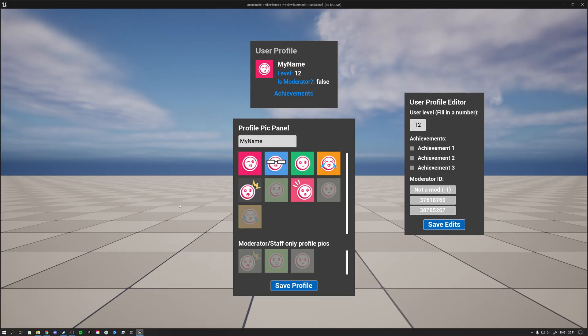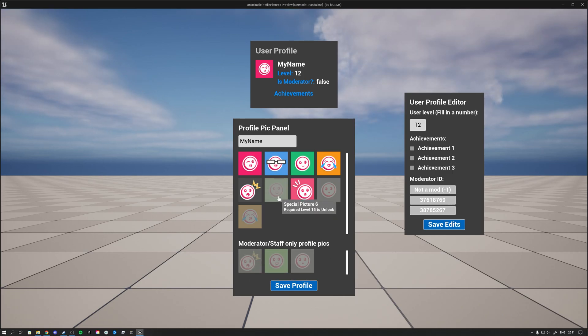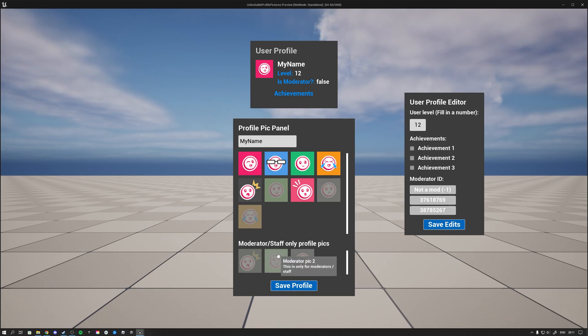Hi guys and welcome back to a new video. In this video I want to cover the final part of the unlockable profile pictures tutorial. In this part I want to cover how you can make profile pictures that are not unlockable by a user level or a user achievement, but simply by being a moderator or being staff.